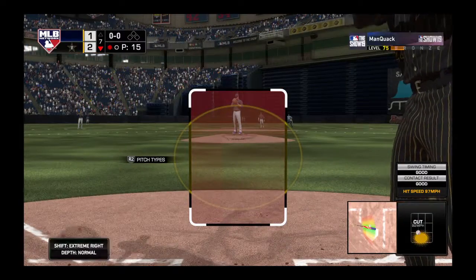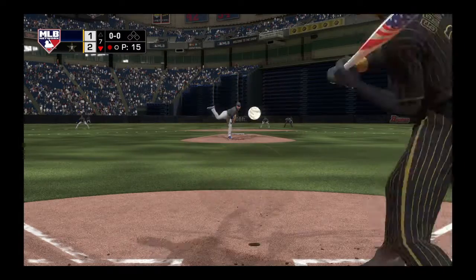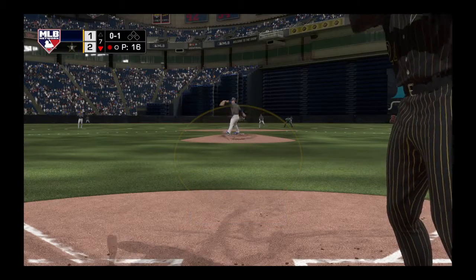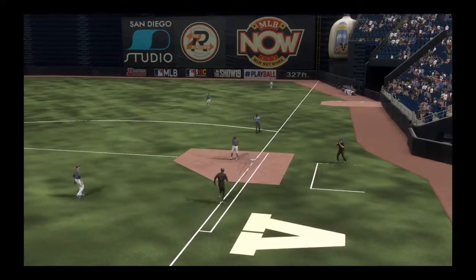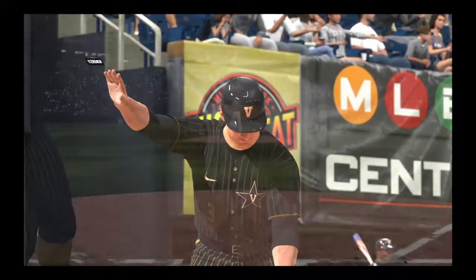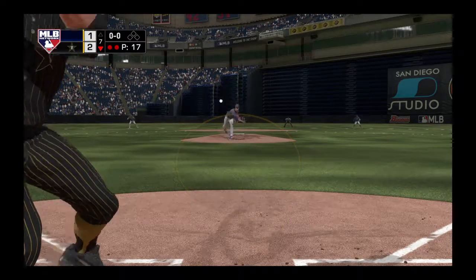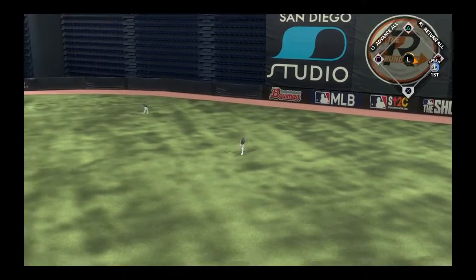Stepping into the box, Ken Griffey Jr. — he singled his last time. Griffey Jr. — grounded sharply, but right at that loaded side of the infield, and he is out on the tag. Bigging in now — he's working on a one-for-two game so far. Liner toward right center, and that's in for his second hit of the afternoon.